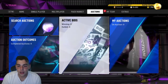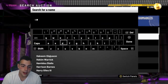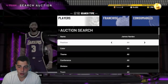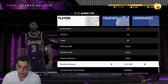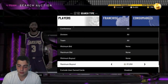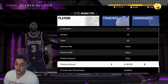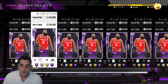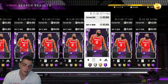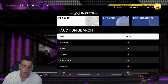Another snipe I saw and missed was a Harden for $45,000. I don't know if I had enough MT for it, but I did see a James Harden listed for $45,000. He's over $64,000 right now, so $45,000 was definitely a good price — I could have made about $20,000. Harden is not a bad card to snipe.